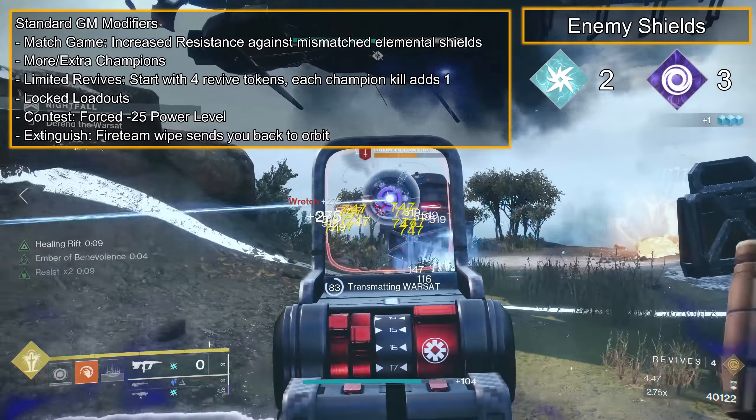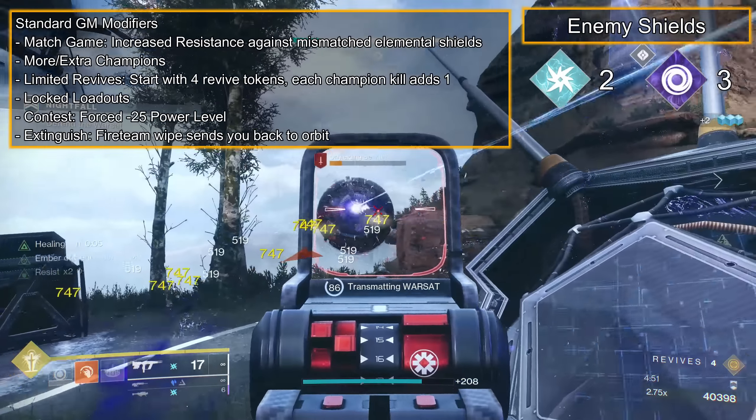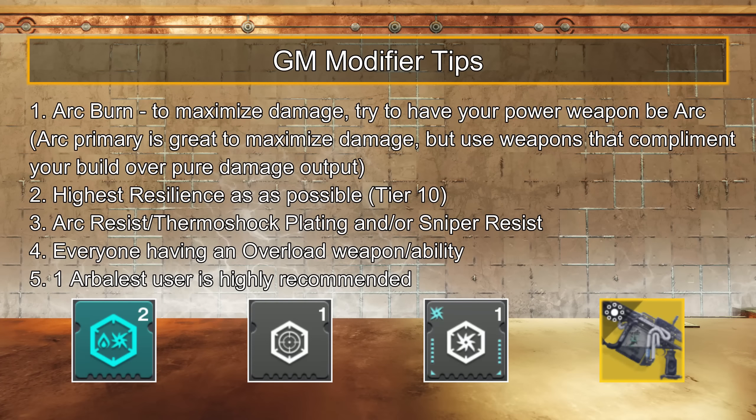In my opinion, the Warsat Servitor is the only troubling shield, so it's advised to have a means to destroy it quickly, either an Arbalest user or someone running Void. To maximize Arc Burn, I would opt for as many Arc weapons as possible, but use what works for you and satisfies your builds. And because of the numerous Overload Champions, everyone having a means of Overload Stun is quite useful, but not necessary. Just have at least two Guardians with Overload.